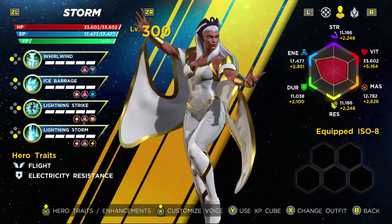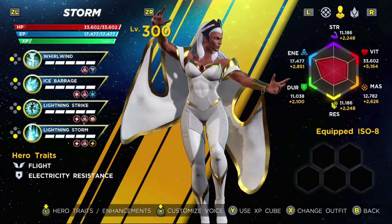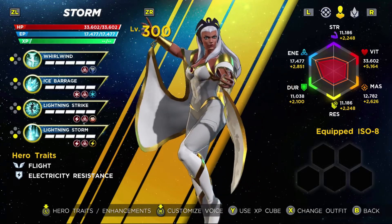With Storm, I like the alternate coloration that changes the black for white — just because I feel like that makes a bit more of a statement for her and is a lot more well-pronounced for the character in general.